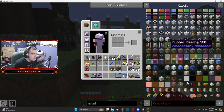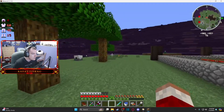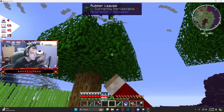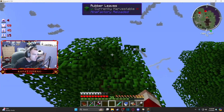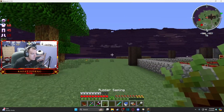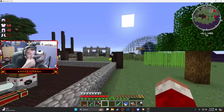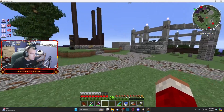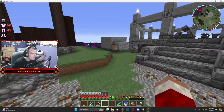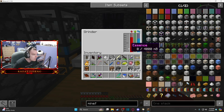I did get more rubber saplings — I opened like 21 or 22 more of those seed bags, burned through all the prometheum, and once I got one sapling I just planted it, bone mealed it, and started breaking the leaves until I got a rubber sapling. So now we have several rubber trees and a handful more saplings in storage. Turns out we got super unlucky with the harvester — it didn't drop a sapling.